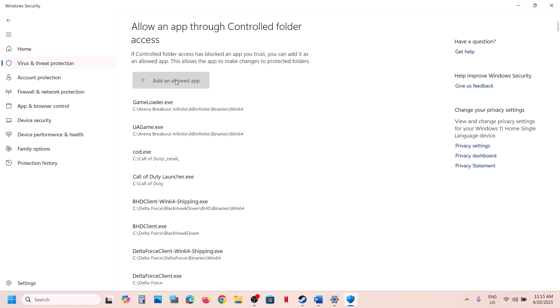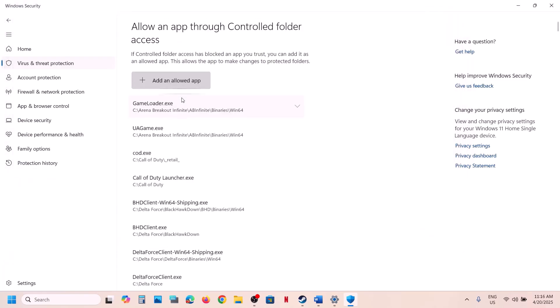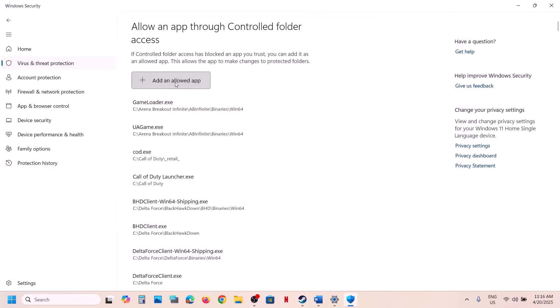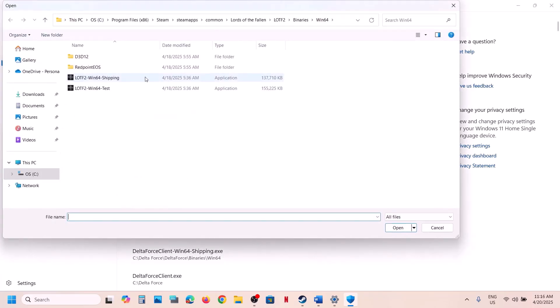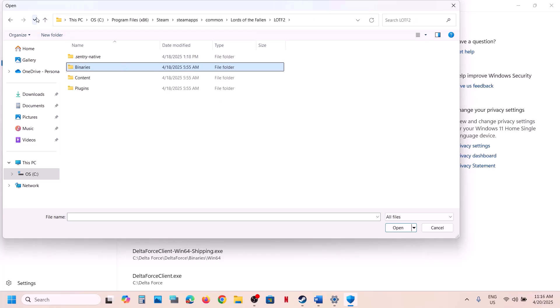Again click on Add an Allowed App, click Browse All Apps, and open the Binaries\Win64 folder. Select the EXE file and click Open. Click Add an Allowed App again — you need to add all the EXE files. Check if there are any other EXE files in the folder.